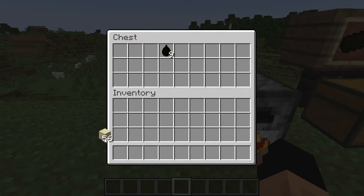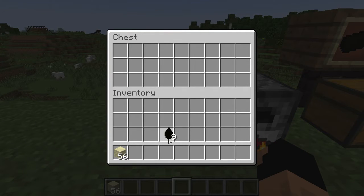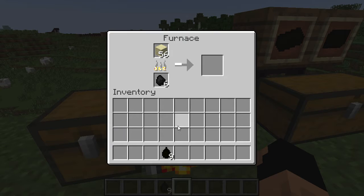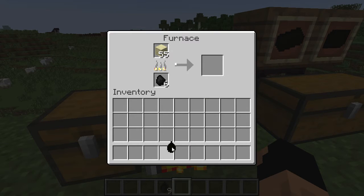First we need to cook some sandstone in order to get our crude oil deposit. You just throw it in the furnace and watch it make our first crude oil deposit. And there we go — crude oil deposits.